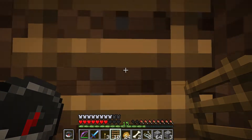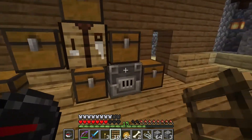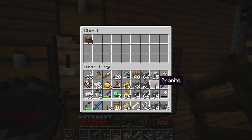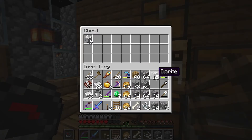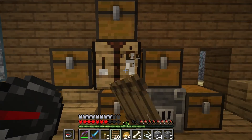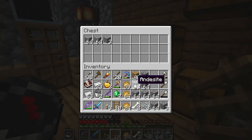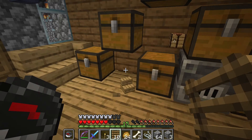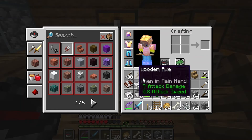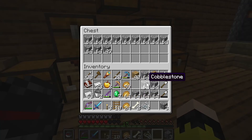We have a few chests started up here for the most common things we're going to find — like your cobble, diorite, dirt, you know, those things you're gonna get the most of. We just got a few little chests here to help us get this thing going. So a little bit of repair of my storage design.